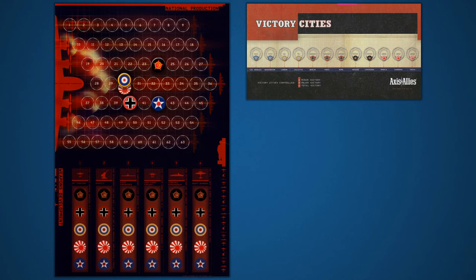The Victory Cities board is used to keep track of each side's progress to winning the game. The board has a space for the 12 Victory Cities with an emblem indicating their affiliation at the beginning of the game. When a city is conquered by the opposing side, the controlling nation places their control marker on the city space. By keeping this board updated, it will be easy for players to see how close their side is to claiming victory or losing the game.